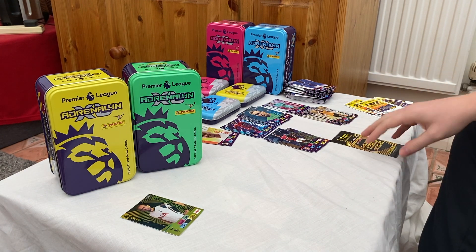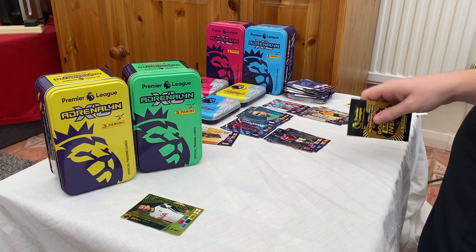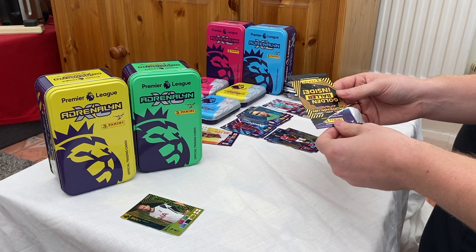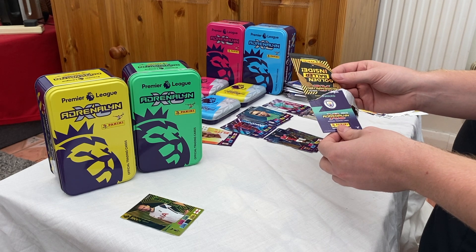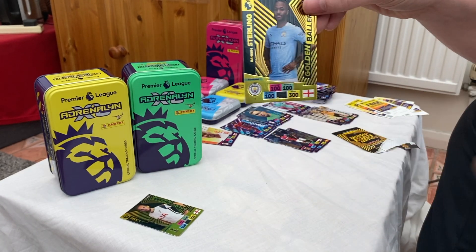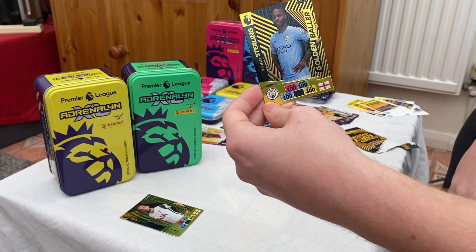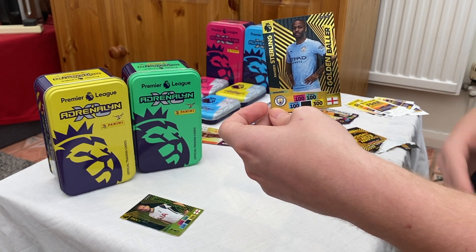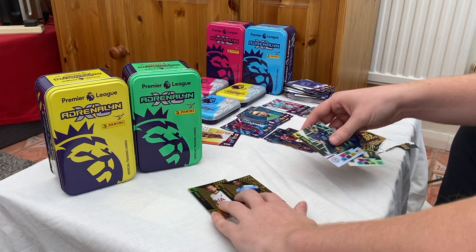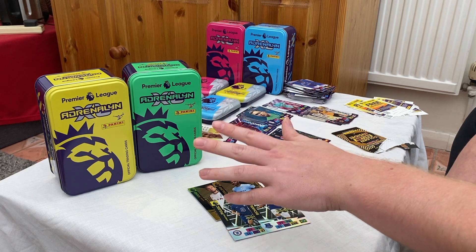I think the golden baller we need is a Bruno Fernandez - correct me if I'm wrong, that's the last one. And it is a Man City forward... it's Raheem Sterling. We've already got that, so that is a swap. If you want to hit me up for swaps, please do on Instagram or comment on YouTube. So we've got two golden ballers from these two openings - the Pulisic and the Richarlson limited editions from the yellow and green tins.